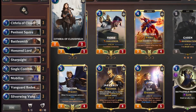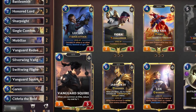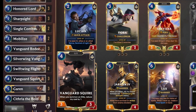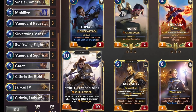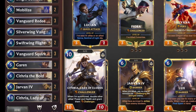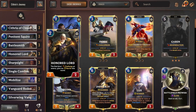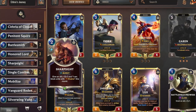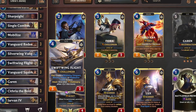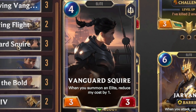Cythria is a young child at maybe 12 or 13, then Vanguard Squire is probably late teens or early 20s, then mid-20s we've got Cythria the Bold, and finally probably late 20s or early 30s — Cythria, Lady of the Clouds. I don't recommend playing this deck to climb; it's more of a roleplay deck. If you really enjoy Cythria you may want to play it, but if I was making a competitive elite deck I would not play this card — it's pretty bad. I'd rather play Bannerman instead.